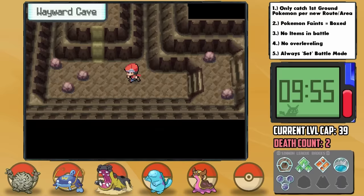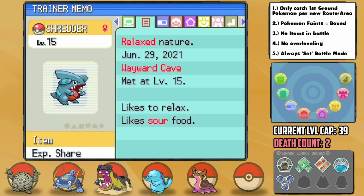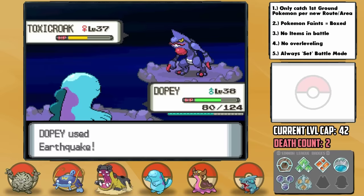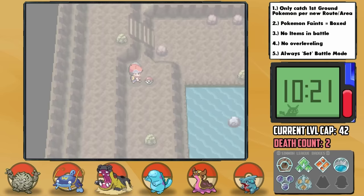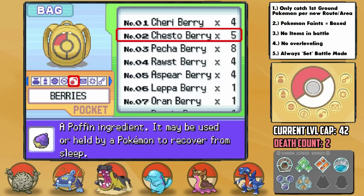With our sixth badge, we can now utilize Strength, meaning we can head back to the Wayward Cave's secret entrance for our final encounter — a Gible, a 15% chance in the basement. We catch one and nickname it Shredder with a Relaxed nature — plus Defense and minus Speed. Minus Speed on a future Garchomp is terrible, but it'll be a Garchomp at least. Down here we also find the Earthquake TM, which will definitely be useful soon.